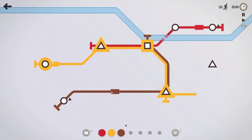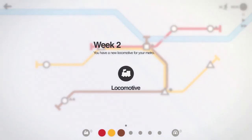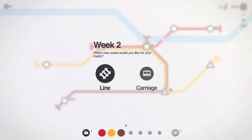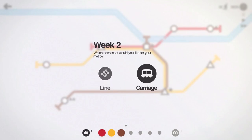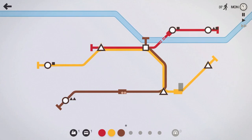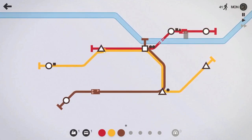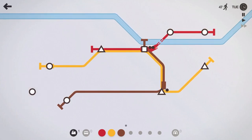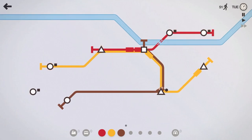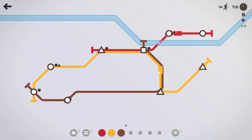We got another triangle spawning — we'll have the yellow line hit that triangle. At the end of the week we'll get our prizes. We'll take the carriage, so we got an extra train, an extra subway, and a carriage. Let's put that carriage on the red line because those are pretty close stations, then put this train on the yellow line and have the yellow line extend out here. We'll also have the brown line extend out to the circle as well.